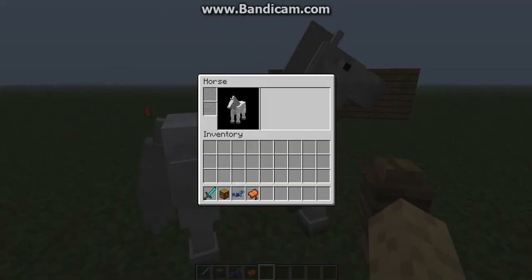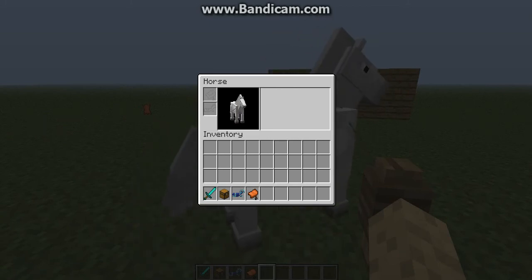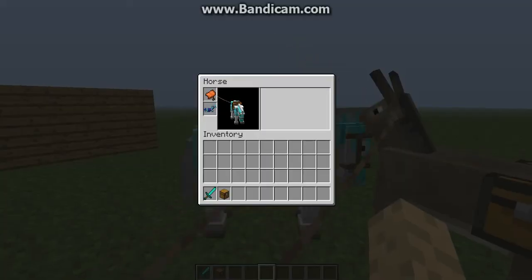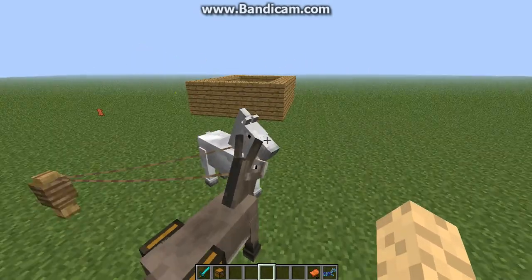It also works with the normal horse. It's pretty cool the way it looks because you see he's walking over there and his feet are walking too. So that's really cool. And now I can equip the saddle and horse armor. And now if I don't want to have horse armor anymore, I'll just shift right-click him and I can actually take it off now, so I can give it to another horse.